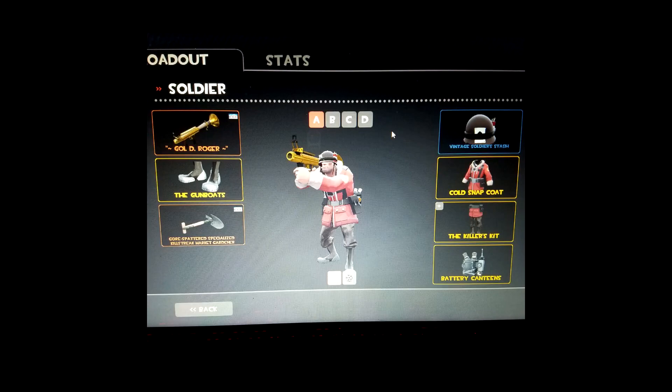So here we have the first loadout. It consists of an Australian rocket launcher, regular gunboats, a specialized kill streak market gardener, a vintage soldier stash, a cold snap coat, and the killer's kit.